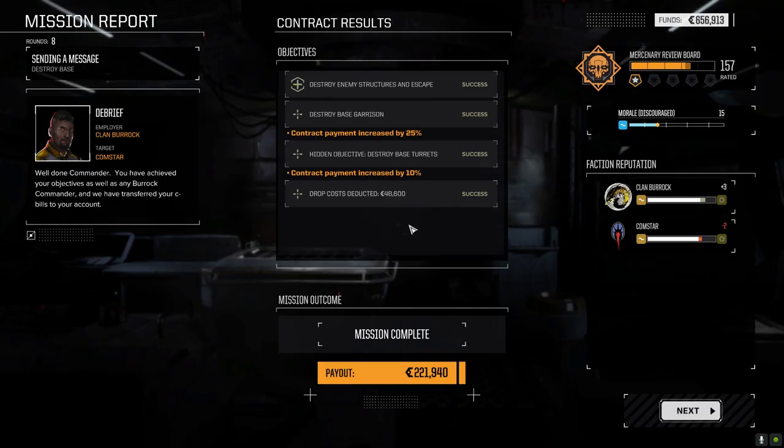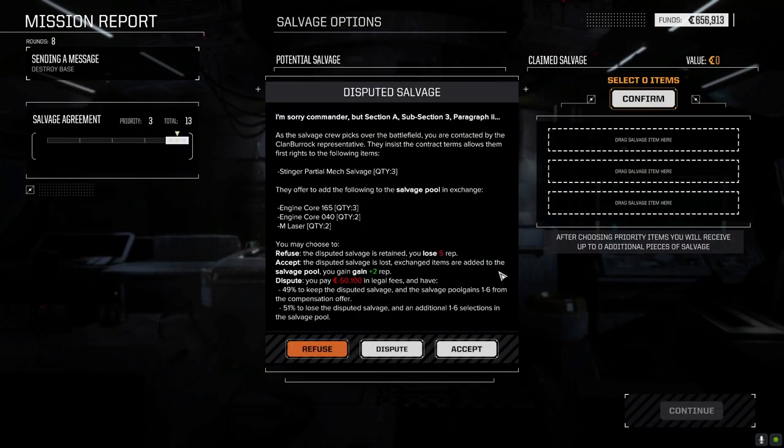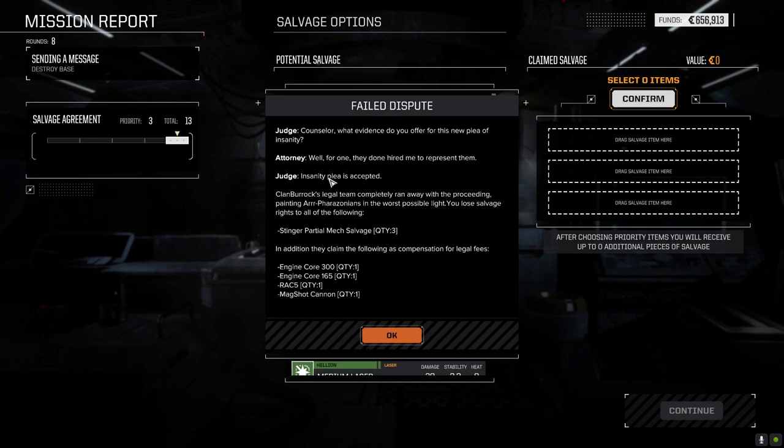Alright! Contract payment increased by 35% — beautiful. Some half-decent experience. Center took a bunch of damage, but we couldn't do much against those Thunderbolts until they were gone. You want Stinger parts? You're going to give us engine cores. Medium lasers. Let's dispute it and see what happens. Insanity plea is accepted — they ran away with the proceedings. You lose salvage rights to the following: the Stinger, the cores, and the RAC. What?!